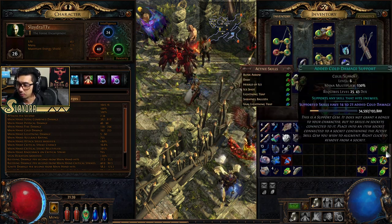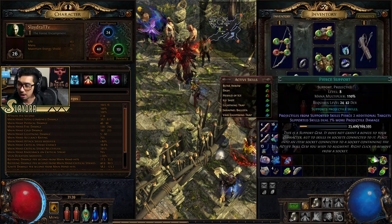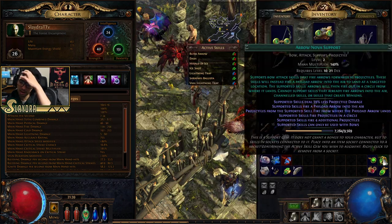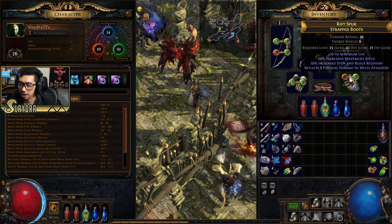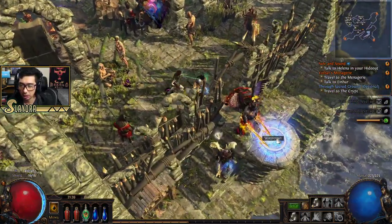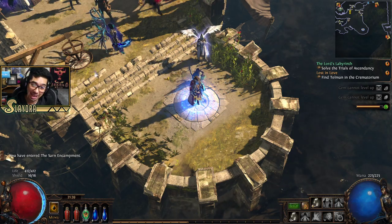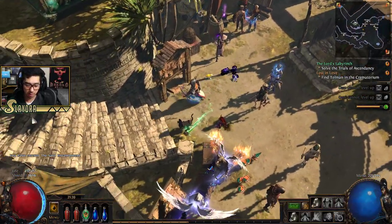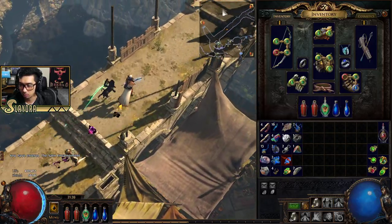I think they also scale gems as you pick them up from the vendor now — that's a change; otherwise I think they used to be level one. Let's go back to Act 3 and continue. Sometimes you will literally go back to town and spend half an hour checking out items and stuff. As far as things that are worth showing — we should show off the Jeweler's Orb when we get the chance, because I don't really want to reroll that.